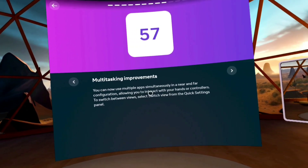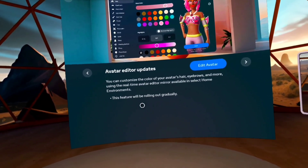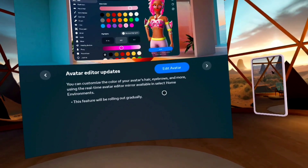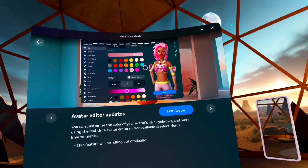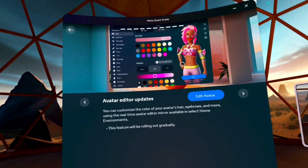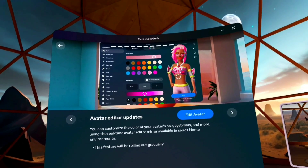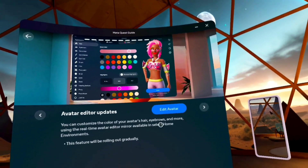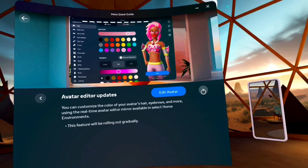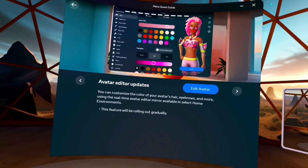Multitasking improvements: you can now use multiple apps simultaneously in a near and far configuration — this feature will be rolling out gradually so I don't have it yet, not that it's a big deal. For the avatar, you can customize the color of your avatar's hair. I get it — so it's not just fixed color options now, you can play around with shades, and I'm assuming this means you can also have multi-color hair. I don't have it yet; I checked and it's not there. But for people who are social and interacting with others, I suppose that's cool.